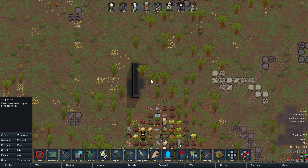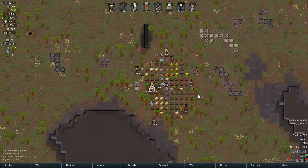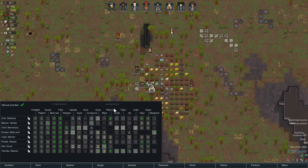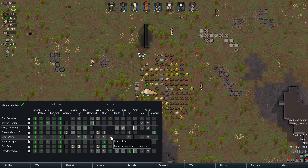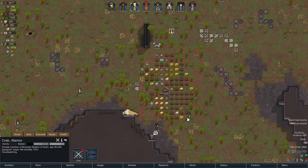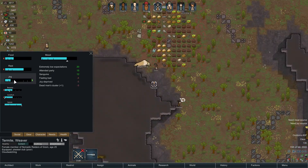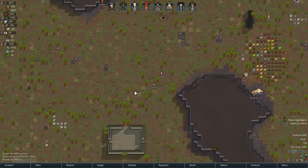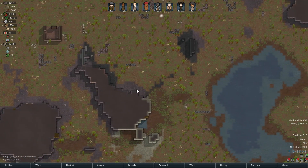Let's just chop these trees down. People should work on that. A couple of people have growing assigned, but we don't have any growing zones, anywhere to cook, we're not hunting or mining anything — so people should be plant cutting. I think people need joy right now because they just came from a long caravan, so they're going for walks and daydreaming. Everyone is pretty low on joy because of the migration, but they'll get their joy back and then cut down those trees.